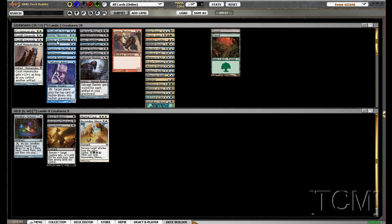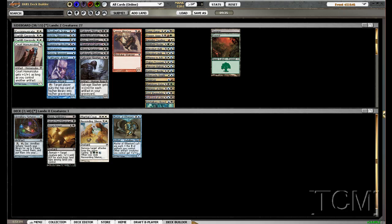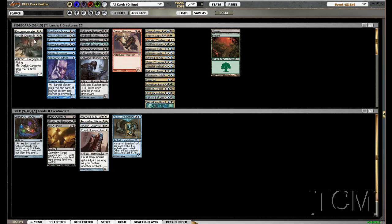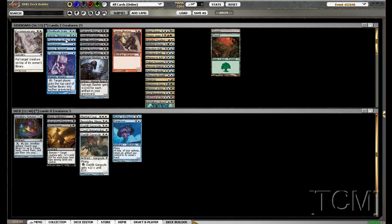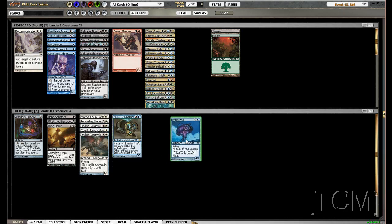Now we'll start adding some dudes with Master of Etherium. We'll do Dark Lake Gargoyles and NatGuy. Asperzoa seems okay, we'll put her over here. Nemesis of Reasons seems good.